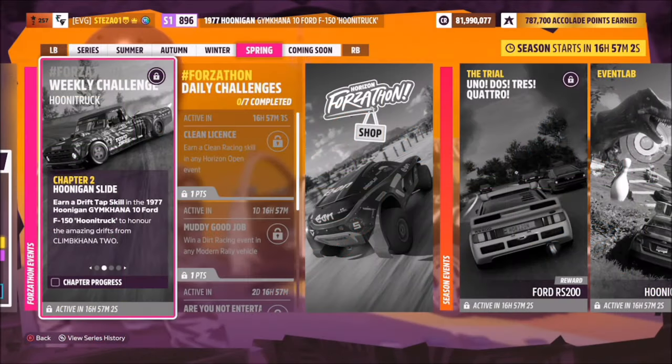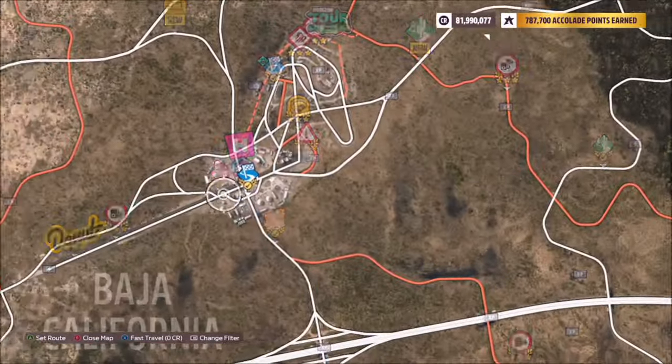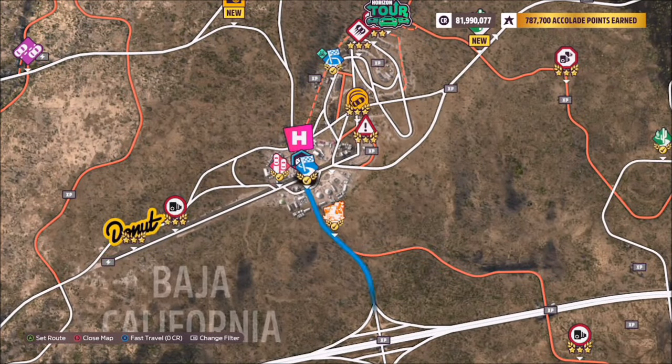The first challenge wants you to earn a Drift Tap skill in your Ford F-150 Hoonitruck. I recommend heading over to the main Horizon Festival to do this — that's where I find one of the best locations for it.